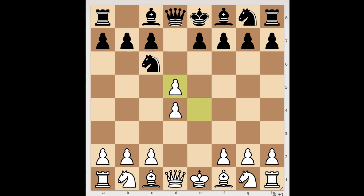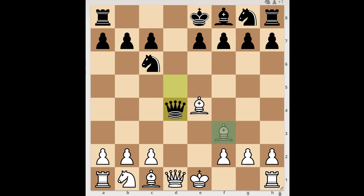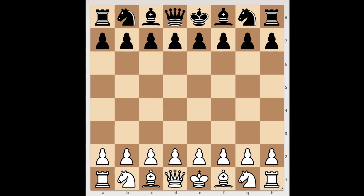Next game: e4, knight to c6, d4, d5, e takes on d5, queen takes on d5, knight to f3, bishop to g4 — pinning the knight. Black is threatening to win the pawn on d4. White played bishop to e2 instead of c3. Bishop takes on f3, bishop takes bishop, and black won the pawn on d4. White played a move and black resigned — bishop takes knight check, removing the defender of the queen. Black resigned in view of pawn takes bishop, queen takes queen.